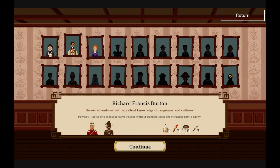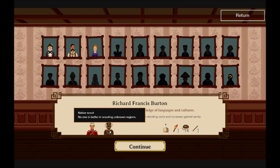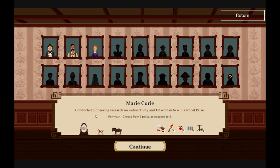Richard Francis Burton — a fighter and scouting, but he doesn't have a gun. And good old Marie Curie — she actually starts with two animals, that is pretty OP. Polymath — she picks from five perks as opposed to three. Either you get to start with five perks, or more likely when you level up, you get a list of perks to choose from and she gets to pick from five as opposed to three.